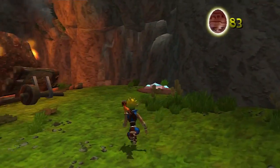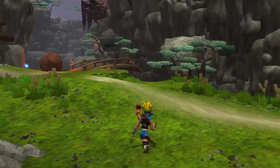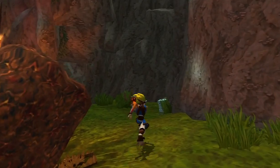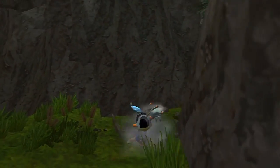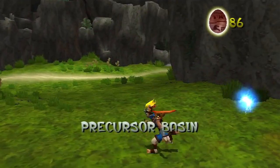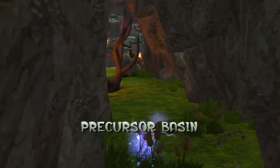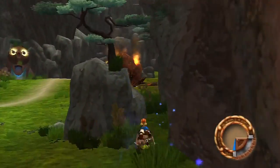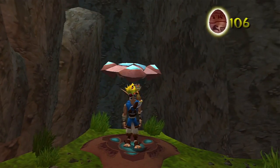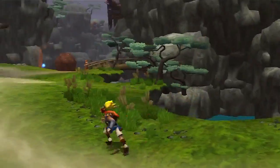Straightforward enough. We cannot activate this right now either because we don't have any nearby. Oh, there's some over there. How about behind here? Nope, but there is a scout fly, so let's grab it up. And there's a shortcut. Maybe I kind of go like this. Oh, I got it too. Nice. Hell yeah, I got that. That went over pretty well.